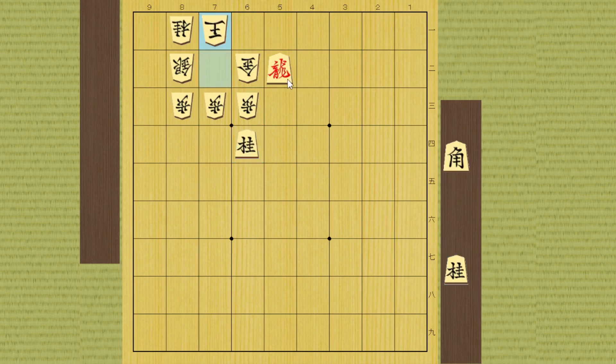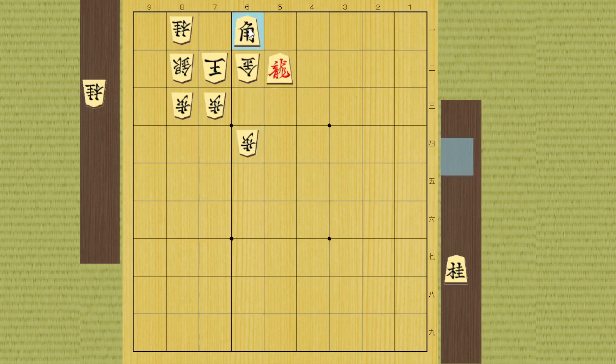If he runs, you can take the gold - he takes it back - and you can drop the gold right here to surround the king. He has to run, then you can drop the bishop here or here so he can't run. He actually has to take it, then you can drop the bishop here and he has to run. You've created empty space, and on this square you can drop a knight. He has to take it, then you can move the dragon or promote your bishop right here - checkmate.